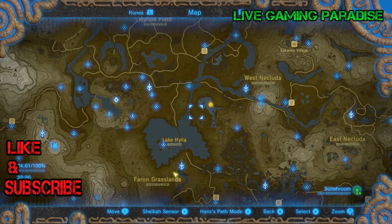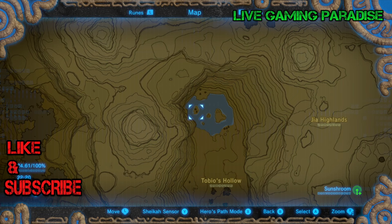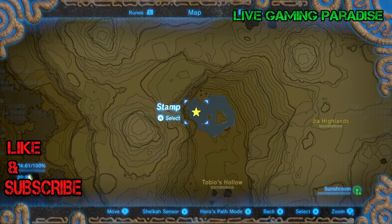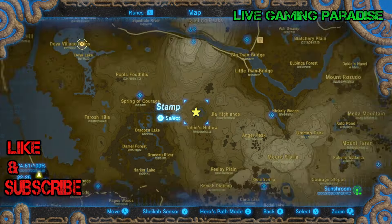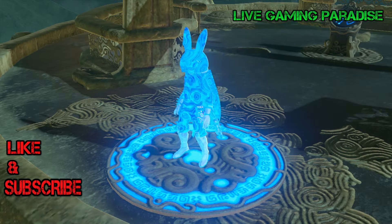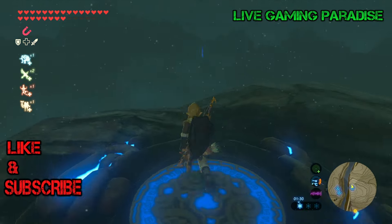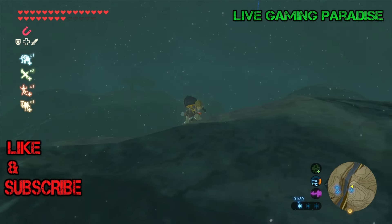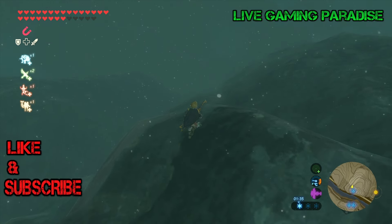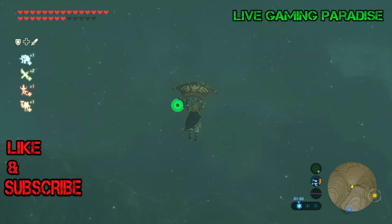Once you load up your map, we're gonna go to the Sheen Veneer shrine, which is right by the top of the West N'Kluda. This is where the chest is right here, but we need to go into another shrine closest to it in order to get there. So we're gonna go above where the Sheen Veneer shrine is, travel over here, and then you can just glide down over to where the chest is. It's cold in here, so you need to change to warmer clothes. Once you get out of the shrine, go to the right and jump off the edge, just keep going down towards the east of the shrine.